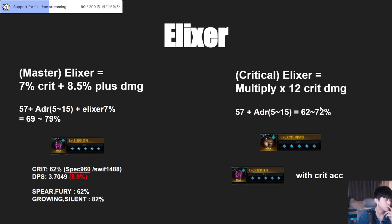This is important — many people don't know about the elixir yet. There are many options, but let me explain the big ones. There's what I'll call 'Master' elixir — which is like a Crit Damage option — and there's the critical elixir. If you choose the Master elixir, with 5 stacks (like Adrenaline), you get 7% crit rate plus 8.5% plus damage. But this is plus damage, not multiply — so it depends on your weapon quality.